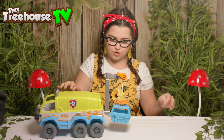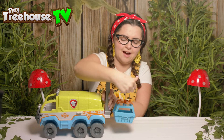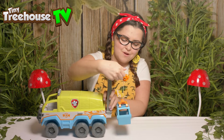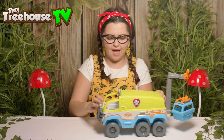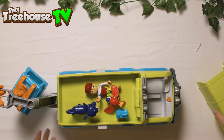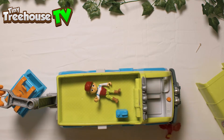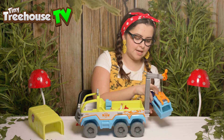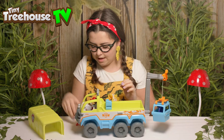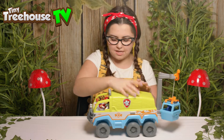Look at the Jungle Rescue truck! We've got a crane that works — it goes up and down. And oh, where have all the friends gone? Let's open up and see if they're in here. Here they all are! Look at the animals from the jungle! Okay, let's put this little cat in here. We'll put Ryder at the front and his good friend at the front too. There we go. Let's have a little look to see what this one does.